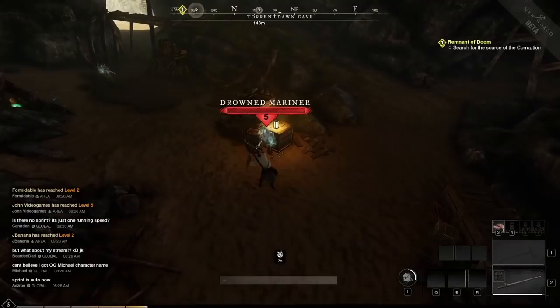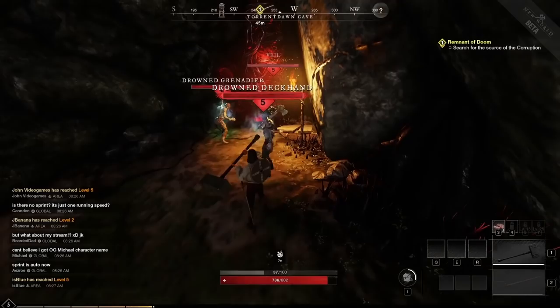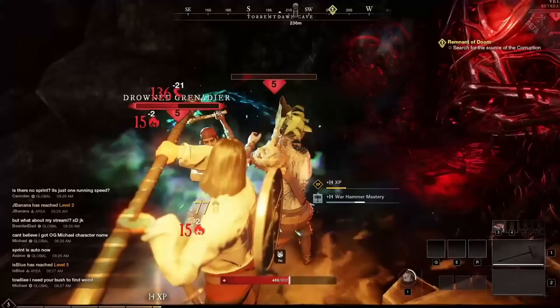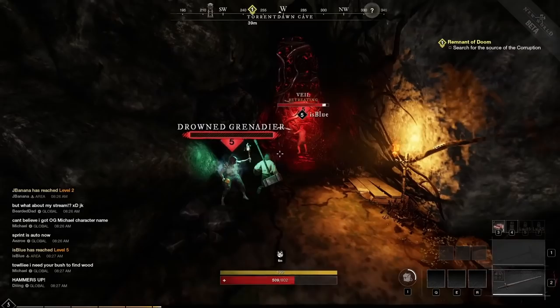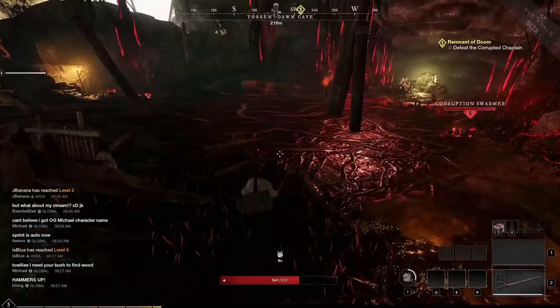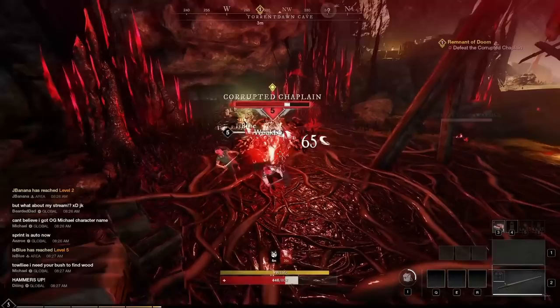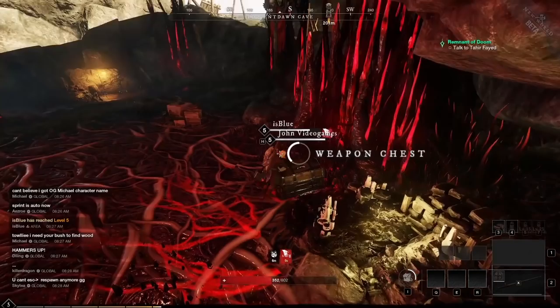Welcome back — New World Sephir here. We're getting into the guide series as we approach the official New World launch on the 28th. Today we're doing a four-part leveling guide broken into sections: 1–15, 15–30, 30–45, and 45–60. Part one covers levels 1 through 15, which we'll break down into three sub-sections: 1–5, 5–10, and 10–15.